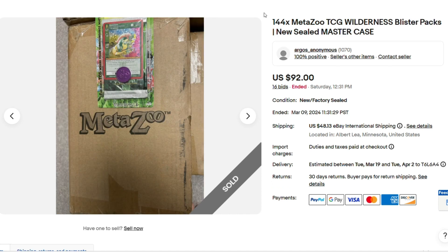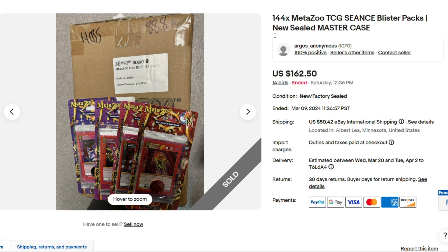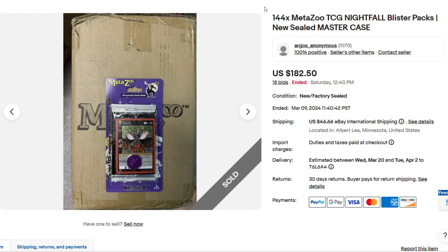Next we have Wilderness, 144 blister packs for $92. As always, a steal of a deal. Native — 144 packs for $197. Here we have 144 Seance blister packs for $162.50. 144 UFO blisters for $109.17. 144 Nightfall blister packs for $182. I'll never forget when I paid $125 for five packs — I paid $25 a blister when Nightfall first came out. I did hit a Mothman, Injured Cold, Grim Reaper, all full holos. Now you can get 144 for $182. If you were there from the beginning when Nightfall came out, this blows your mind. 144 HeroQuest 2.0 blister packs for $202.